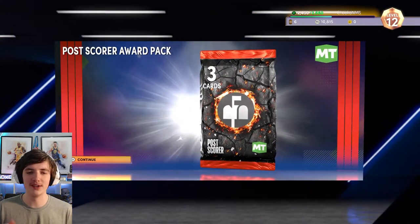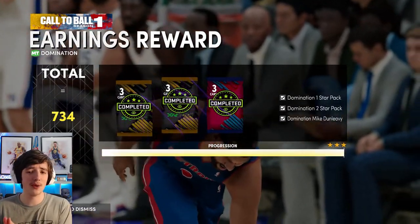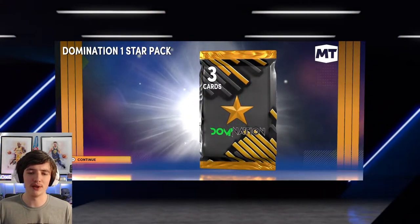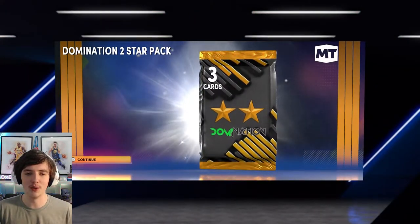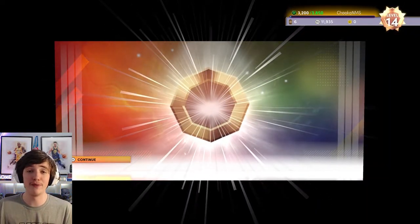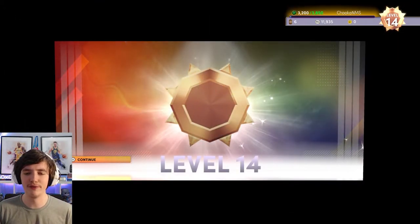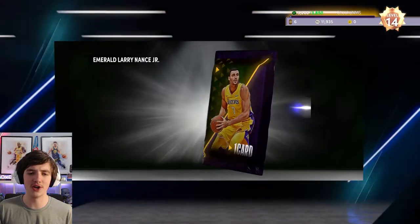We also get the Post Scorer Award Pack. We play our first game of Domination and get the Domination 1 Star Pack from completing the first. Then Mike Dunleavy for completing the 76ers All-Star Domination game. We're up to level 14 already — we've just been upgrading, upgrading, trying to get there. We get the Hawks Statement Uniform from completing a few more challenges.